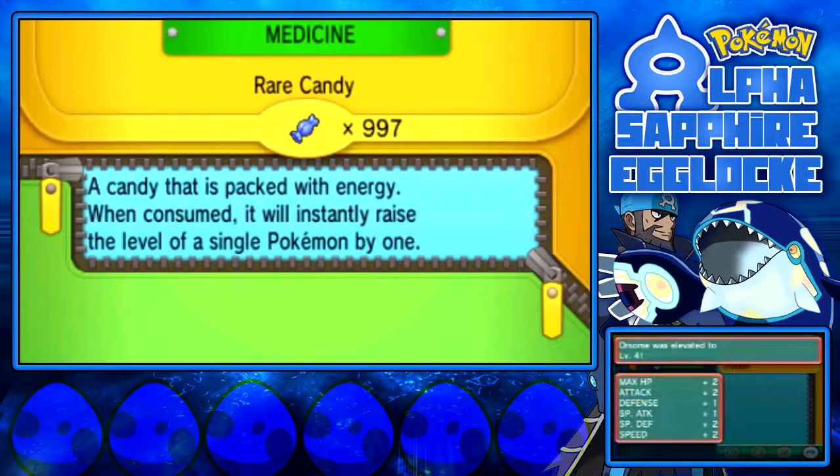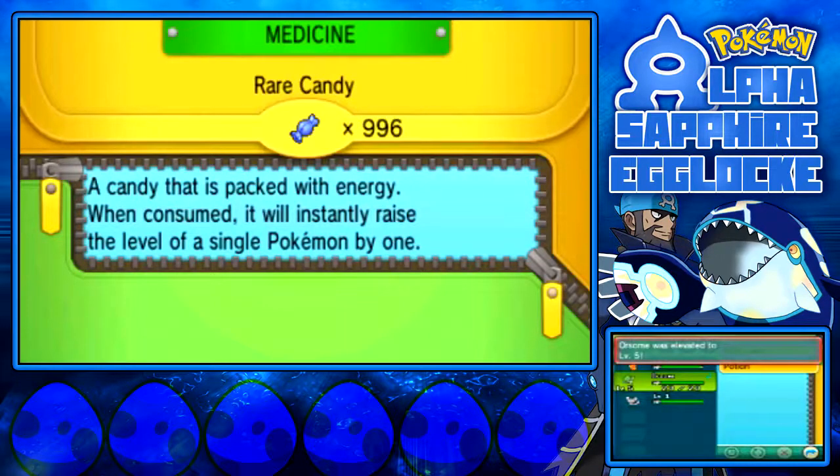Alright, I can tell this one's IV bred already — plus 4 attack, not bad at all. I wanna see what attacks he has. Focus Energy — and Minccino can be level 2.